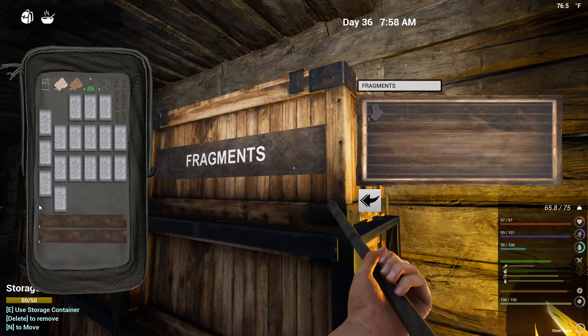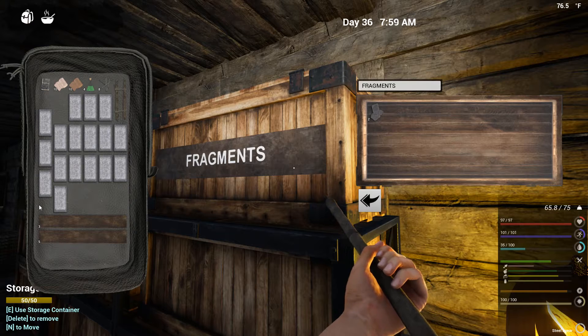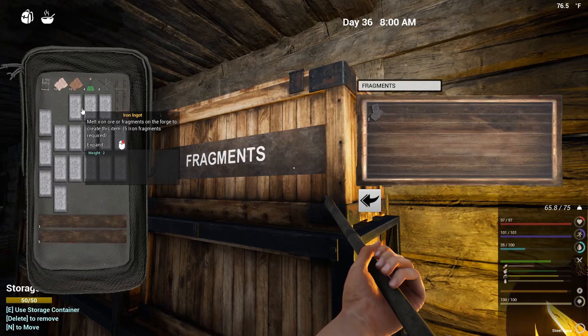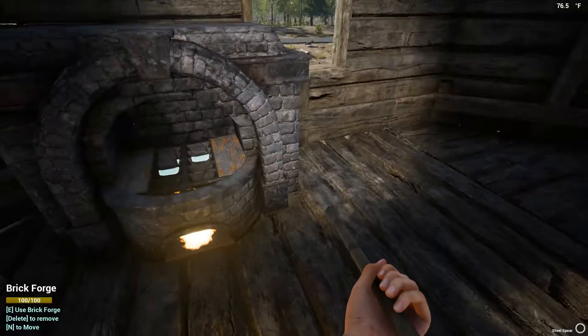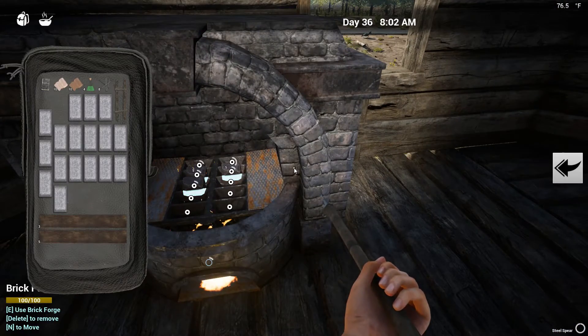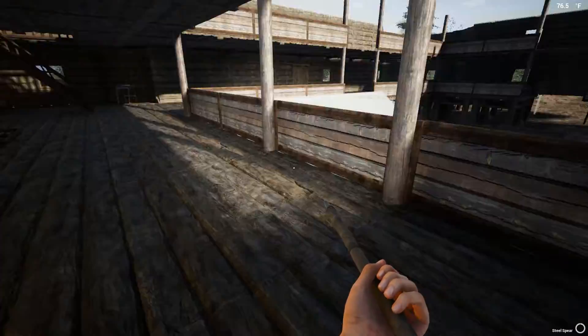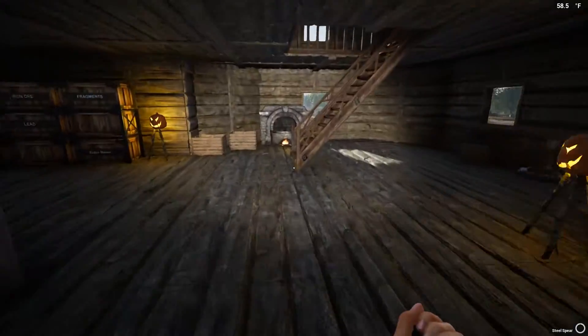Let's drop these in here because we are going to need extras - as you have witnessed, we make mistakes all the time. We have the planks, we have the nails, we have the biofuel, we have the iron ingot - just waiting on one more. While we're waiting, I do want to show you guys what I've been doing upstairs.